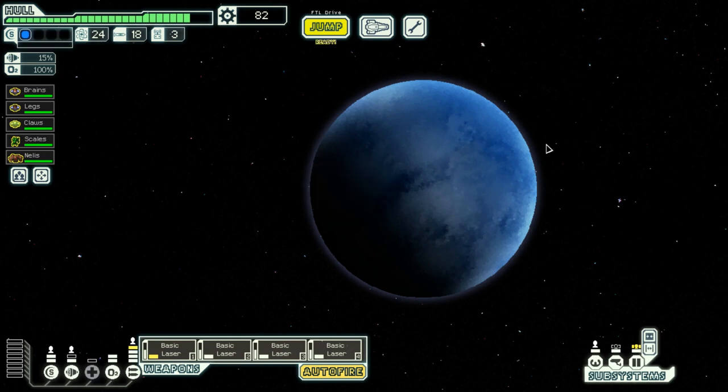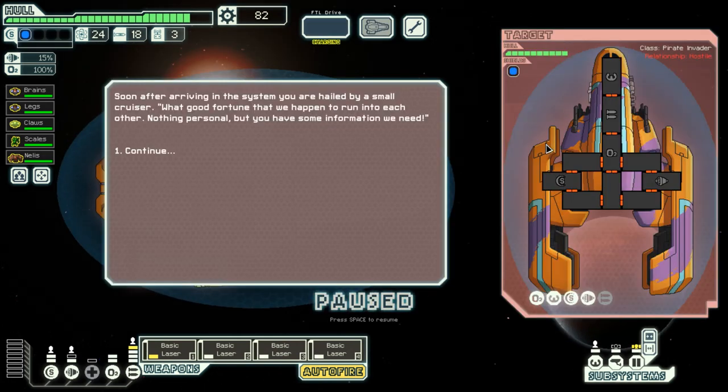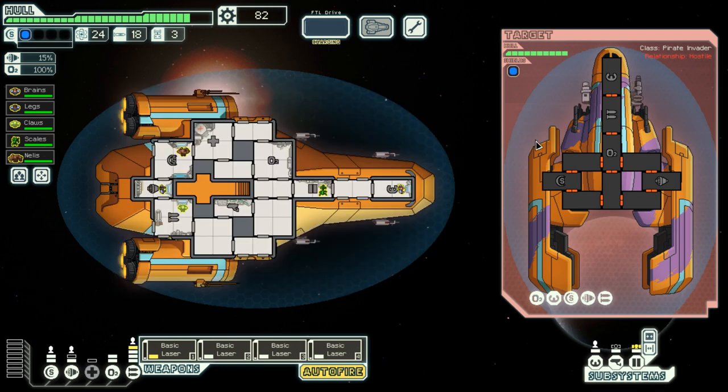Let's jump to one more location. This first sector is just crawling with hostiles. Soon after arriving I am hailed by a small cruiser. 'What good fortune that we happen to run into each other — we have some information we need.' I have no information whatsoever — I'm just a pangolin; I came to eat termites, and you are a termite in my mind, because you're just so small and insignificant. I'll destroy you with my superior weapons.